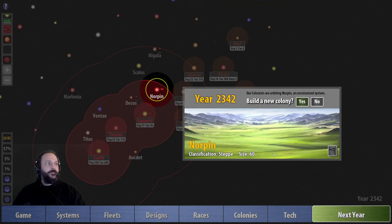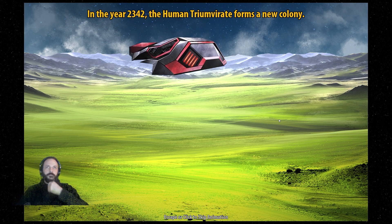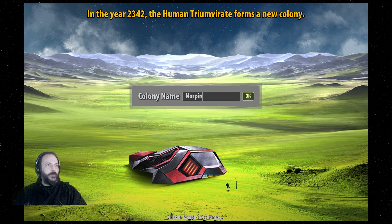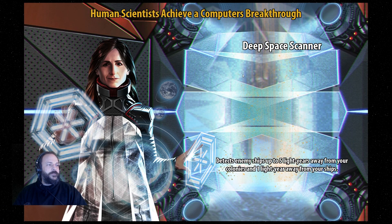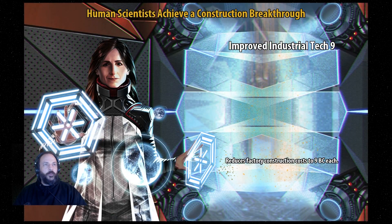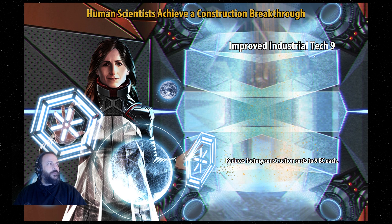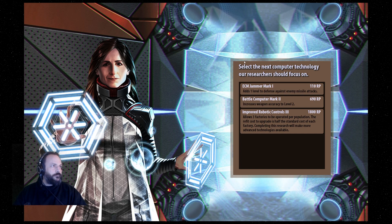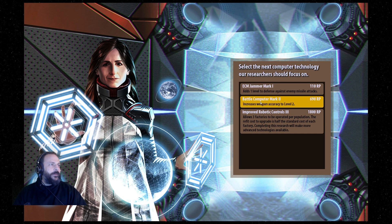We've got one more turn until we can colonize — and there we go, size 60 steppe planet. In the year 2342, the human triumvirate forms a new colony at Norpin. We've also got deep space scanner — this detects enemy ships five light years away from your colonies and one light year from your ships. We'll probably start seeing some movement from the Alkari now. We've also got improved industrial tech, which is great because it means we can create factories for cheaper.